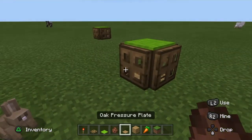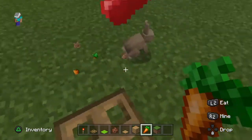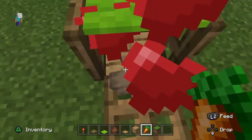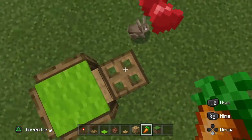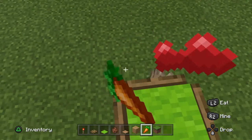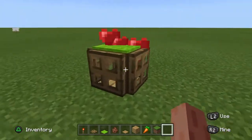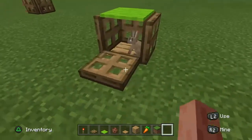Get a rabbit spawn egg, then use the carrot to lure the rabbit in. It might take some time — go in! And there we are, voila — you have your own little rabbit, your own little homemade pet house, exactly like this one here.